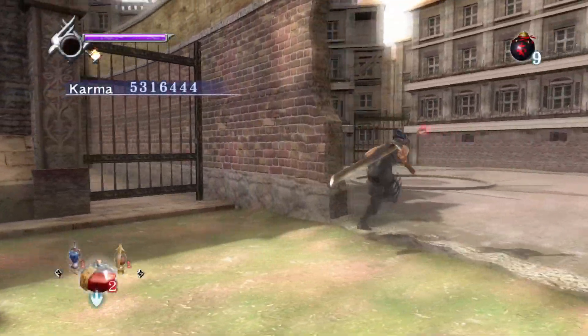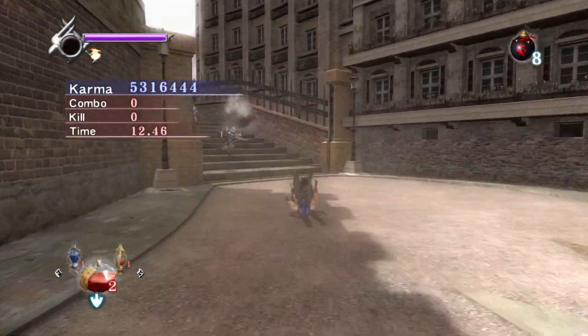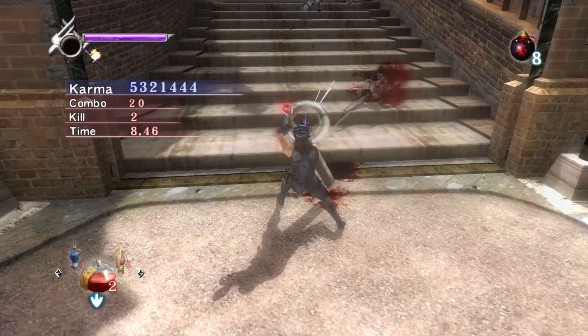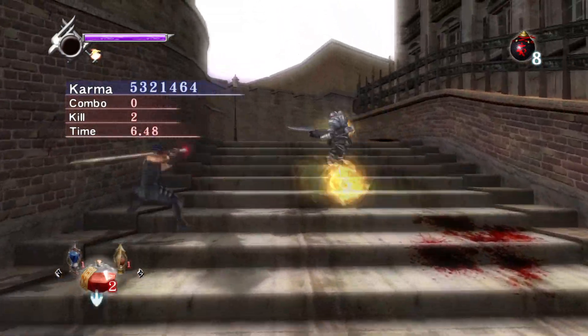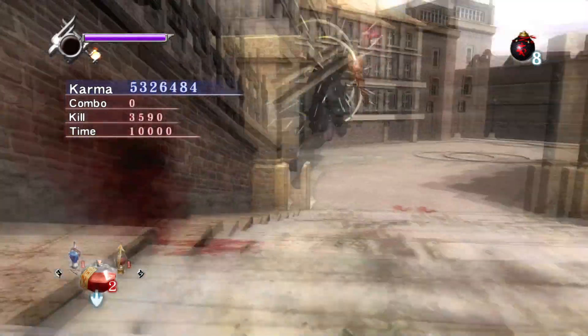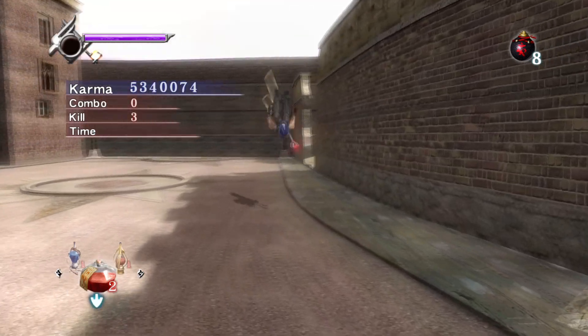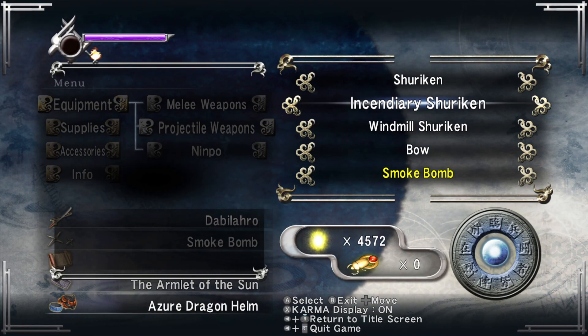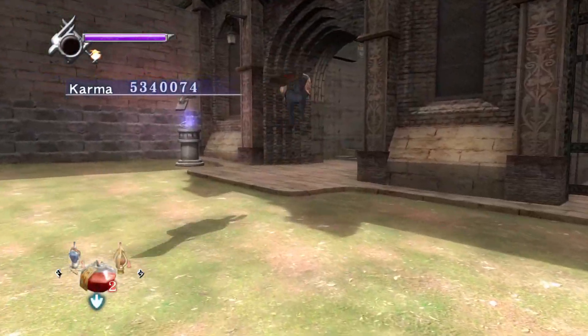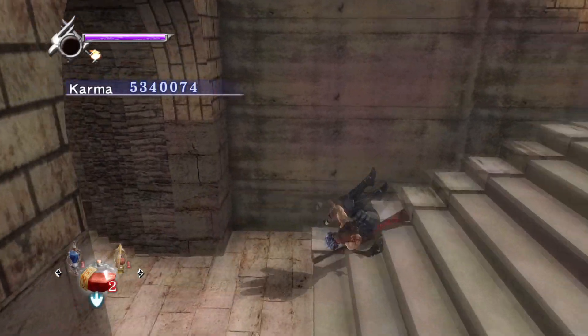I'll kill some enemies in that area and clear that extra fight before saving. I'm dropping a smoke bomb, getting two here — be careful of those guys because they can guard break you with their shooting. After clearing that, we're going back the same way we came and saving.